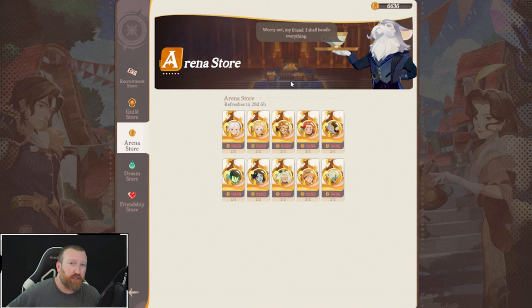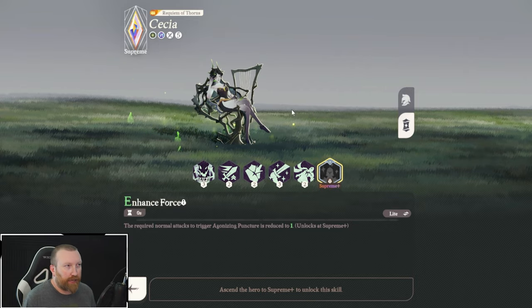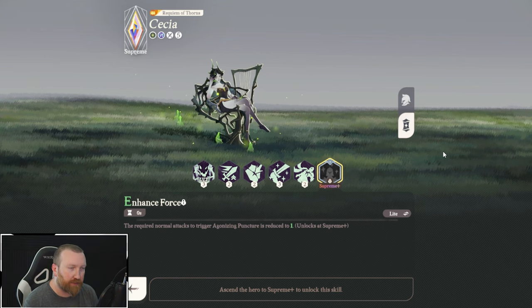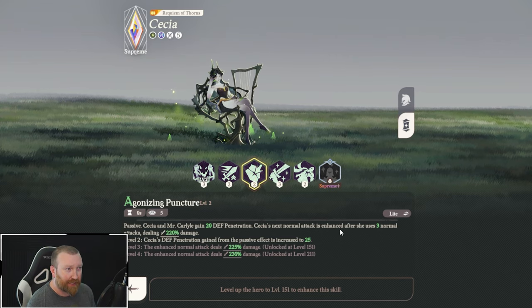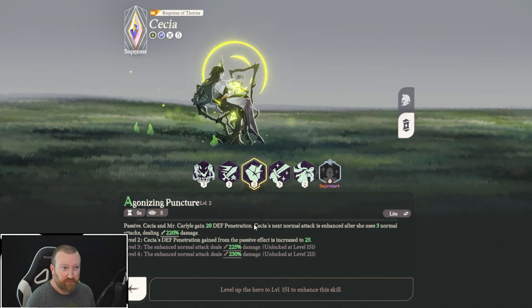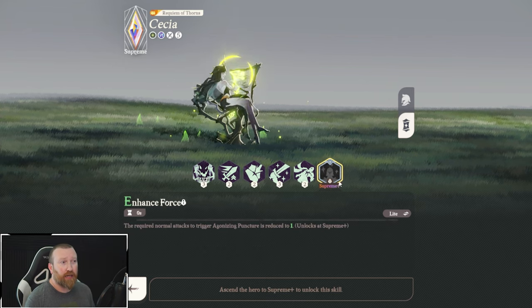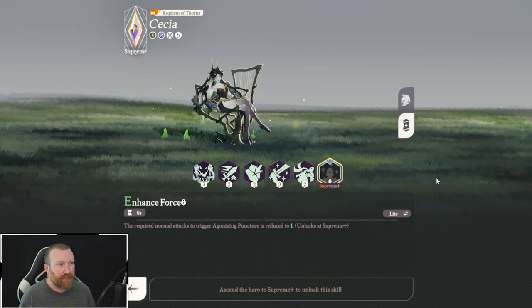The only thing we didn't talk about is the Enhanced Force, because you need to be Supreme Plus. It says the required normal attacks to trigger Agonizing Puncture is reduced to one. Cessia's normal attack is enhanced after she uses three normal attacks — this basically makes it so that it's reduced to one. Not too bad considering how strong this can get for her passive basic damage. But you don't really need to go to Supreme Plus — for some heroes it's really good, whereas for Cessia it's just okay.